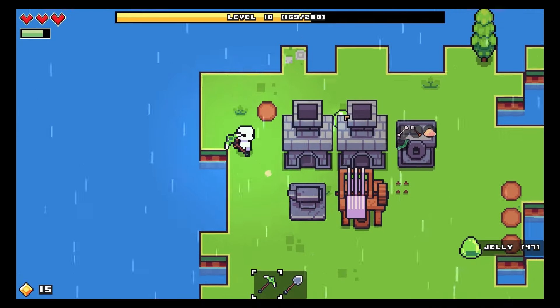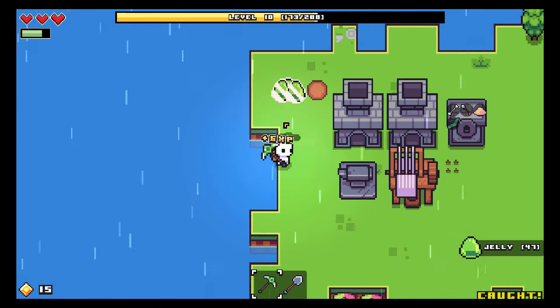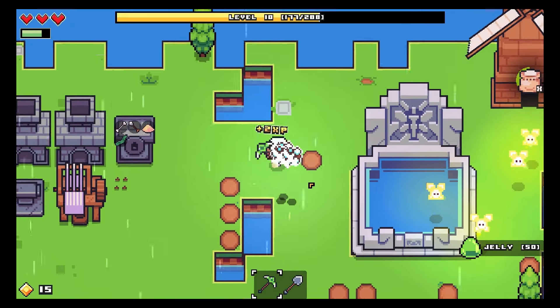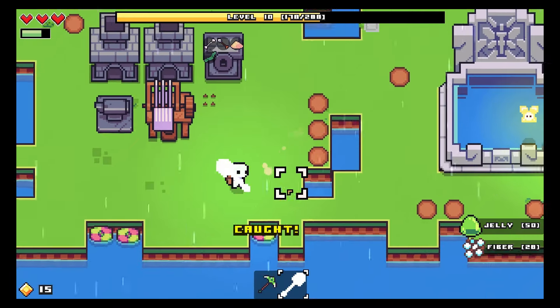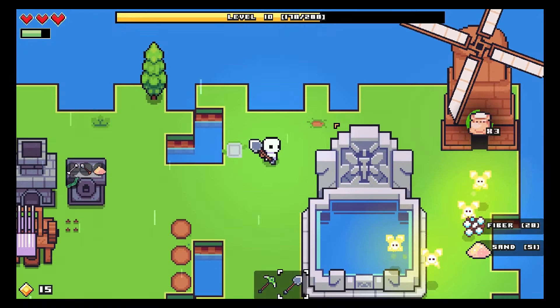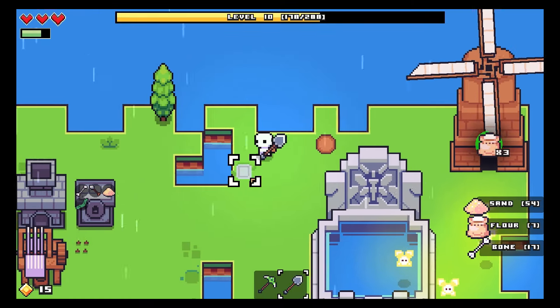We are being attacked by slimes - not on my island! I guess this is one big island really since it's all connected. A piece of sand - because we don't have enough sand! You know what they say - you can never have enough sand. I have a lot of sand.